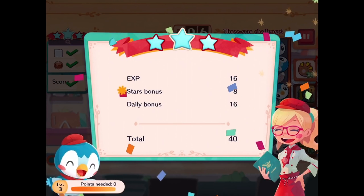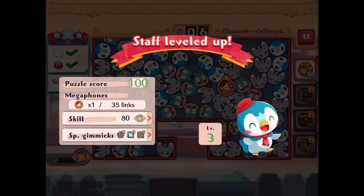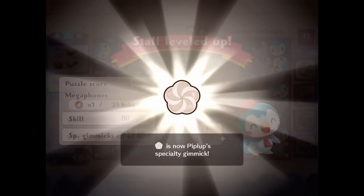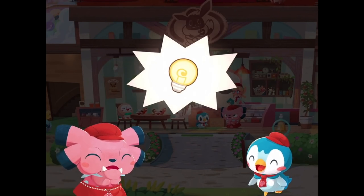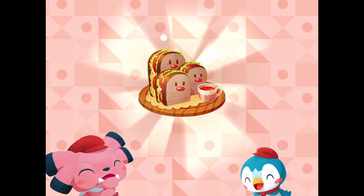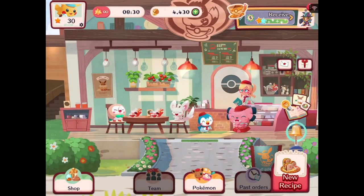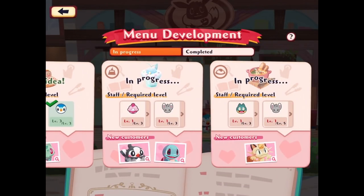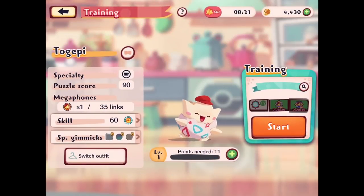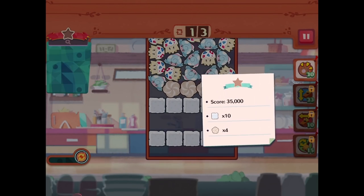That's going to be level 2 for Piplup and level 3 — very good! Our staff levels up, good job Piplup. That will make it so Piplup can get rid of whipped cream more easily, which is definitely a good one. We unlock the ability to get a new recipe. We've got Piplup sorted — we just need Togepi now, and then a lot of other Pokemon to work on.